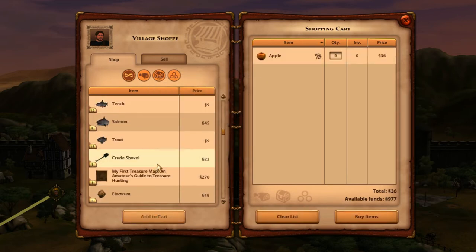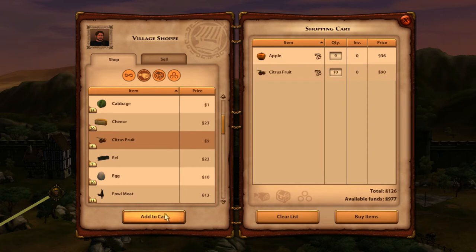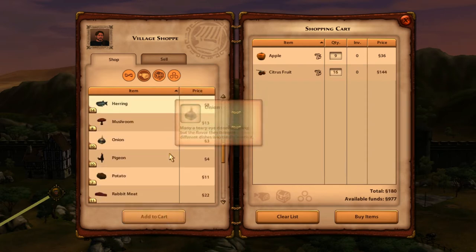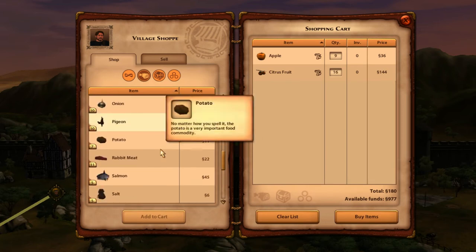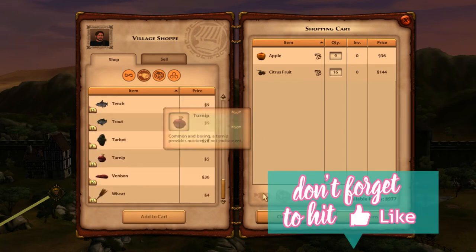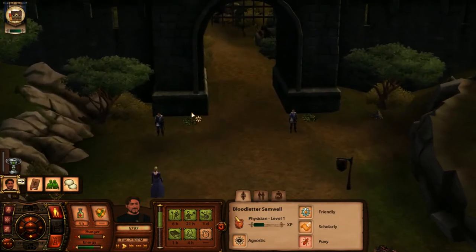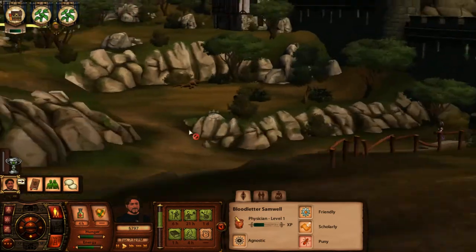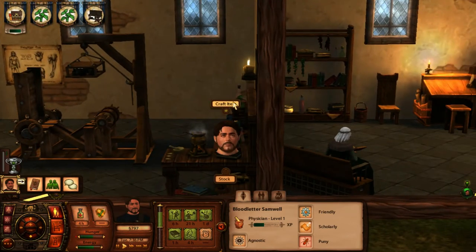I need apples to do crafting, so I'm going to go ahead and purchase those. I'm going to buy all the citrus. And honey — I need honey, but it seems to be a really rare staple that I constantly need for crafting. So I'll have to make a point to come back to town occasionally to stack up on it. The physician is probably my favorite profession in this game to play, with the second being probably the spy.